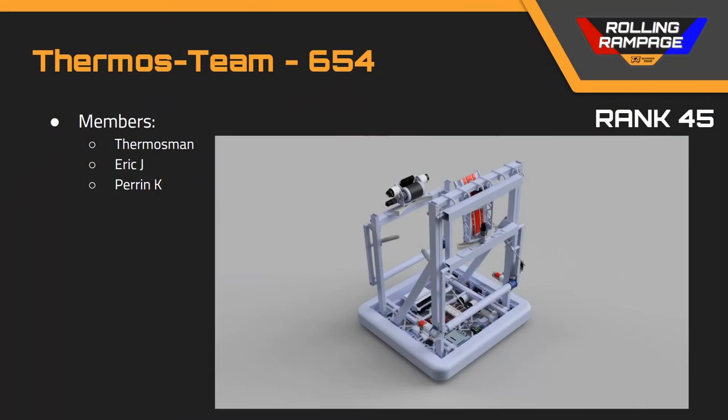Next up we've got team number 654, Thermos Team, in rank 45. What I didn't particularly like was that their hood on the back of the shooter mechanism and their flywheel on the front had a lot of degrees of freedom to move up, down, back, and forth. Even though they have vision on there, that would be rather hard to control for the drivers and those are potential points of failure. I would have liked to see mechanisms that are going to be under fairly high load fixed, and have the whole mechanism entirely on a turret to get that effect.